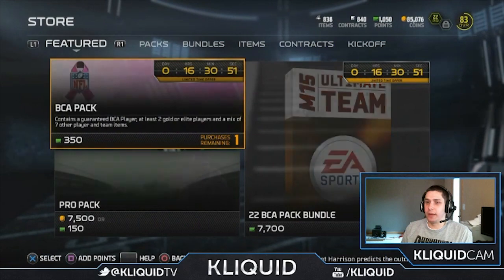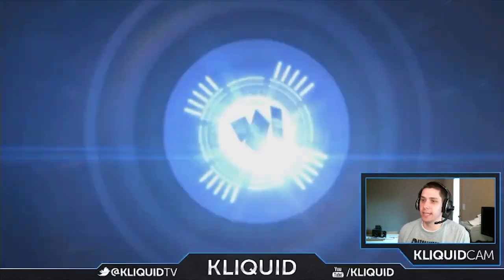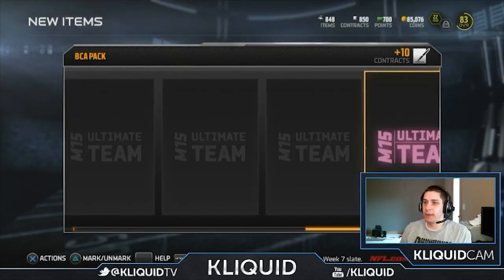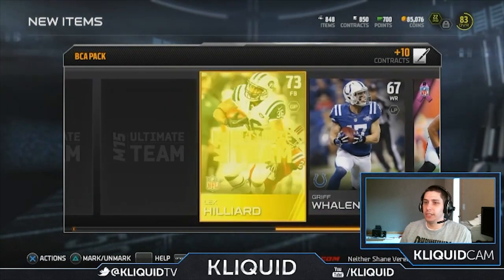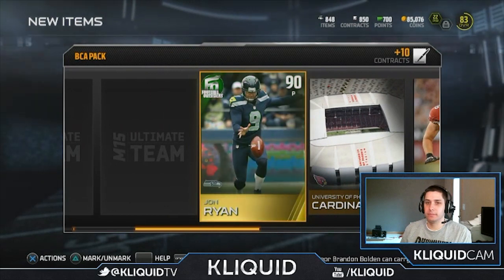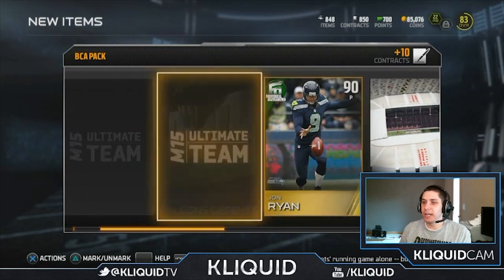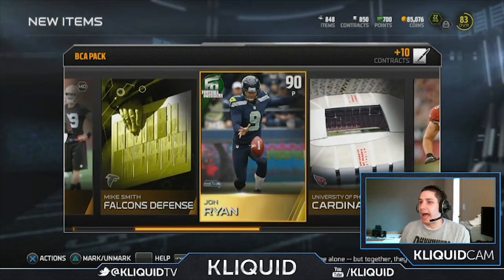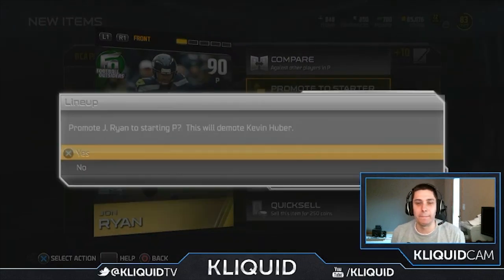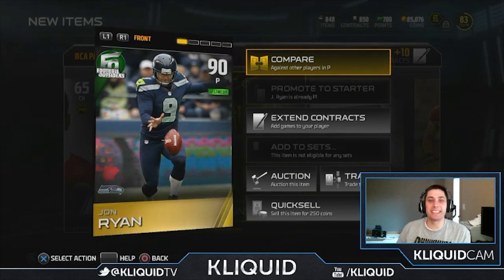Final BCA pack — here we go guys, wish me luck. Justin Rogers and Ricky Wagner is our BCA card. Lex Hilliard. Come on — are you kidding me? Did I really just get a Football Outsiders punter? Did I really just get a punter? Come on, man. At least he's gonna be a starter, but jeez — a punter. Sorry guys, my dogs are freaking out — my wife must be home.